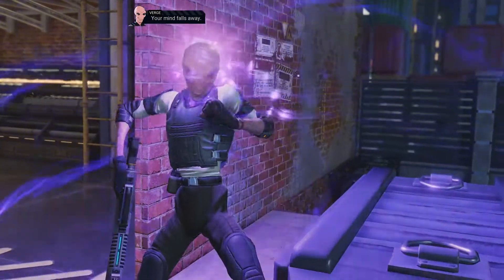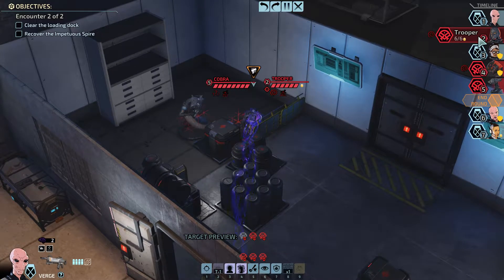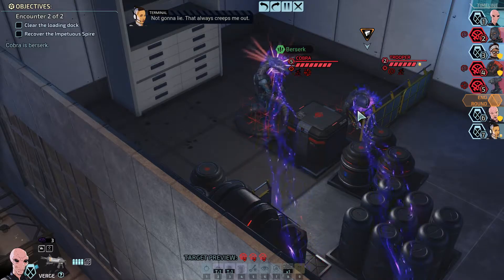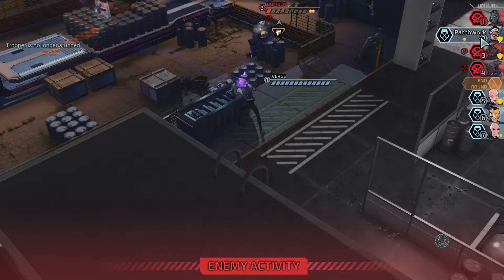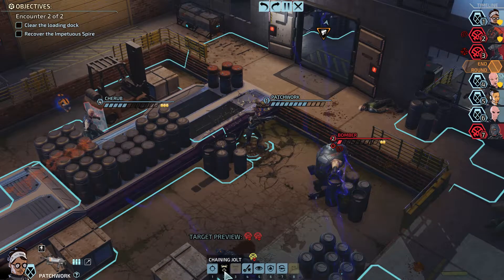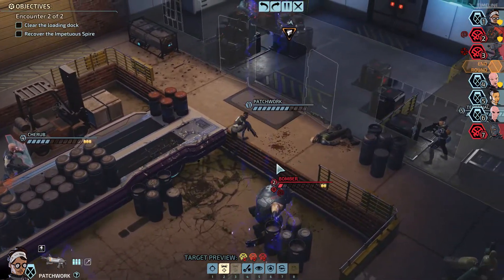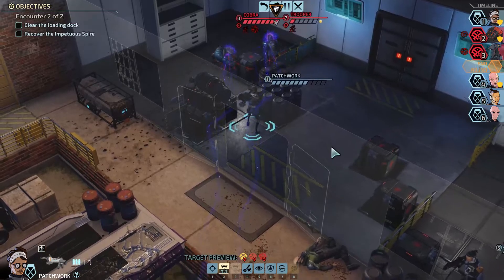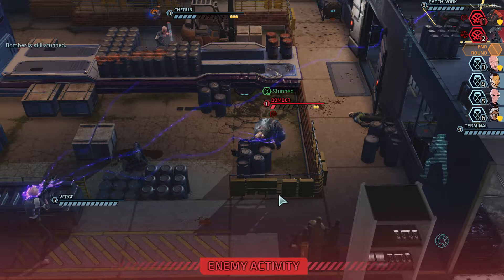We need to wipe this guy out — can we get there? No, we can't. So Terminal can move. Trooper is next, after Patchwork and stuff — looks like he's still stunned though. I really want to do that, but we're going to do this instead. Get it — nice. So grenade, we need to get away from — oh bollocks. Sorry Patchwork, you're going to take some damage. There's a reason I thought — that was Terminal. So we could kill him because we've got the stock here.